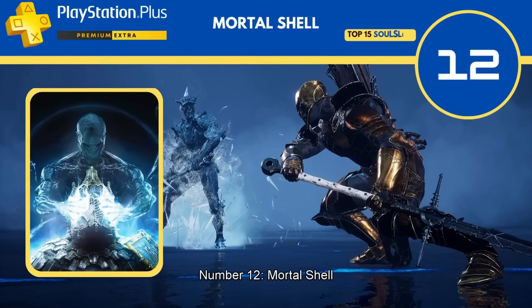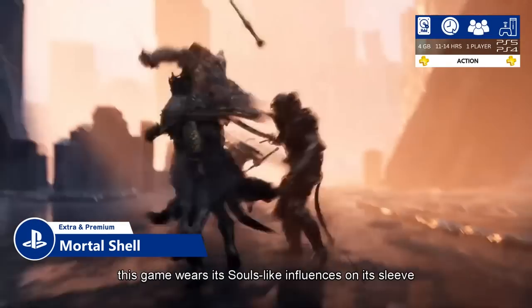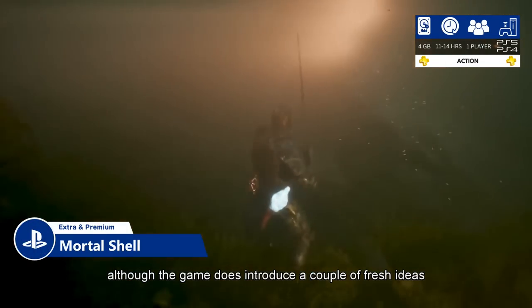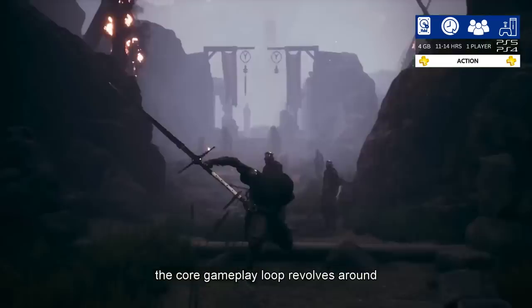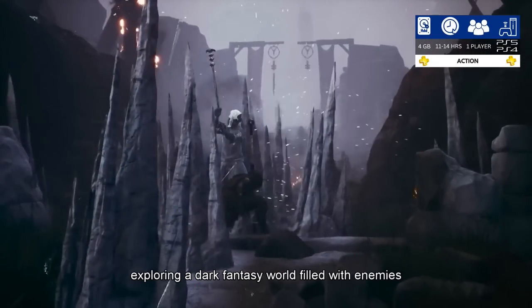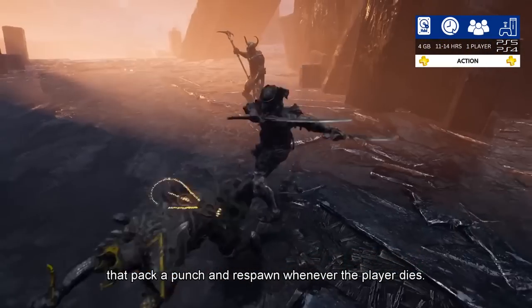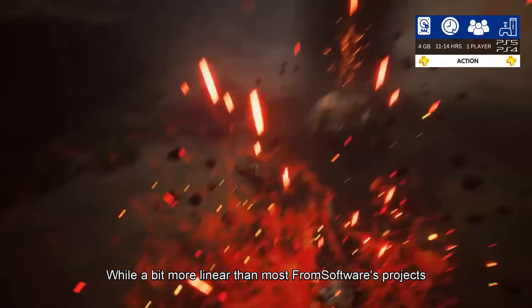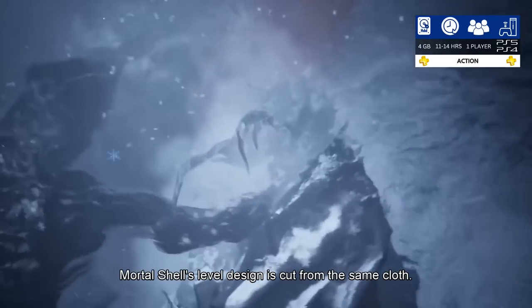Number 12: Mortal Shell, developed by Cold Symmetry. This game wears its Souls-like influences on its sleeve, although it does introduce a couple of fresh ideas. The core gameplay loop revolves around exploring a dark fantasy world filled with enemies that pack a punch and respawn whenever the player dies. While a bit more linear than most FromSoftware projects, Mortal Shell's level design is cut from the same cloth.